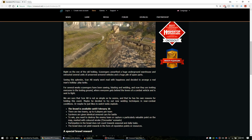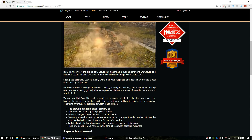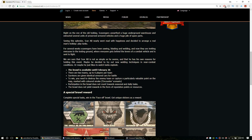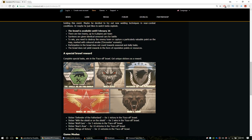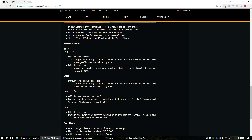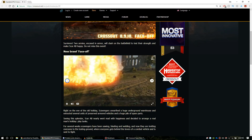For several weeks scavengers have been sawing, blasting and welding, and now they are invited to the testing ground where everyone gets behind the levers of a combat vehicle and is set to fight. We also get some new stickers as rewards — bears, wolves, a giant star. There are also a few changes to raids; they're reducing the difficulty of most of these by a fair bit.